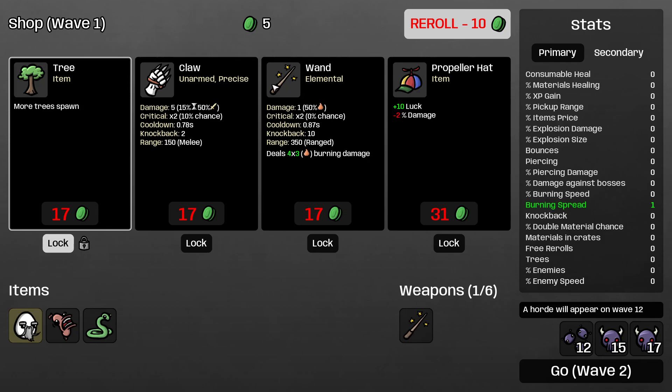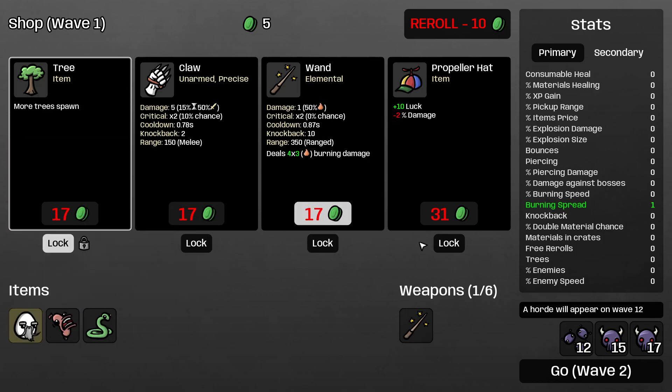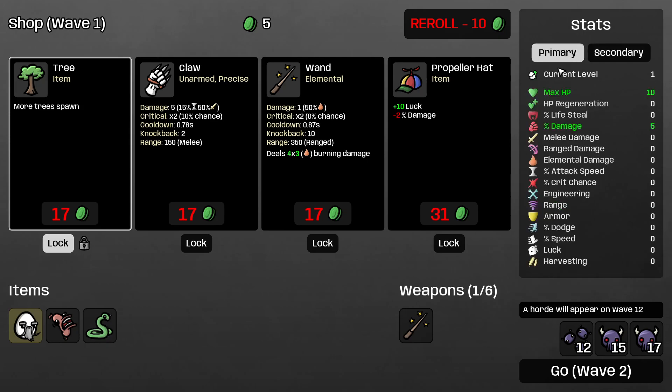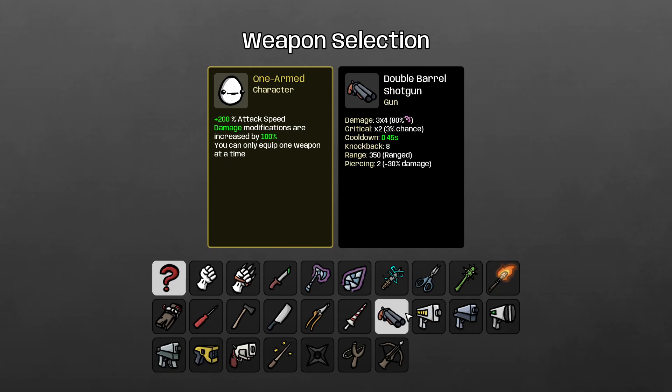Enemy speed can be decreased by items like ugly toots or the snail item. Pro tip: if you have a turret, your structures and landmines can actually spread sacred sausage burns. So if you're playing mage, buy turrets — your turrets are gonna burn enemies with sacred sausage, and your snake is going to spread that fire. That was a pro tip as the last thing I'm gonna tell you on this video. Thanks for watching — please subscribe to the channel. I stream on Twitch every single day for six to eight hours. Next time I think I'm gonna do a weapons guide and which character plays best with which item.